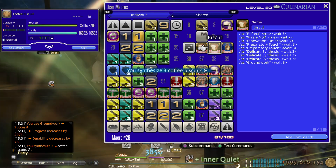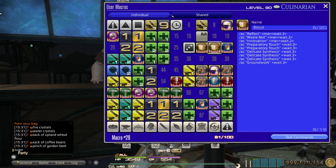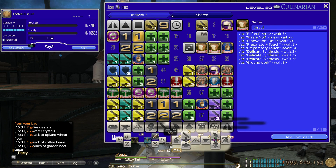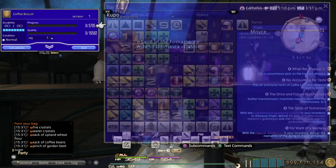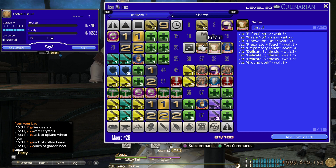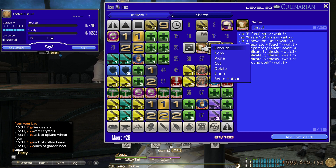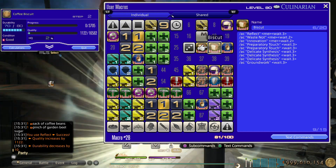You may have to gather a lot initially to cover your many allowances, but once that's done you won't have to gather much yourself at all. You can just keep sending your retainers, especially if you have more than one botanist retainer. The macro will be in the video description.